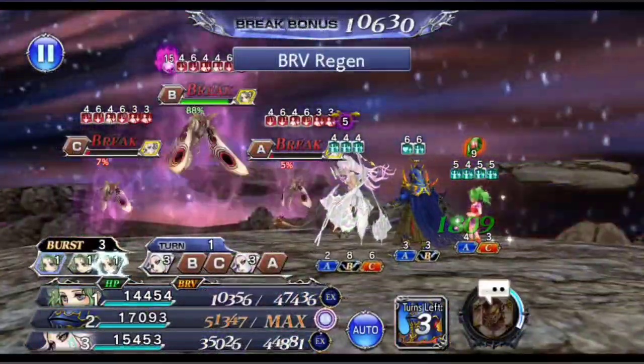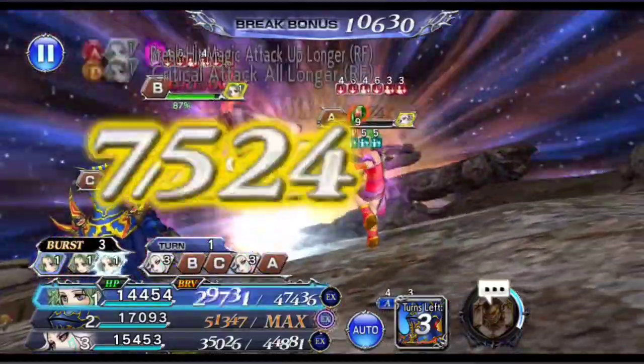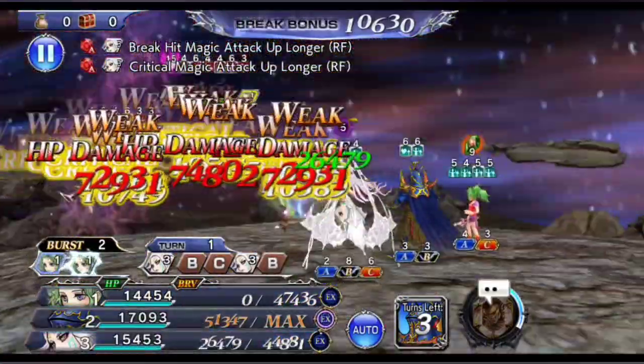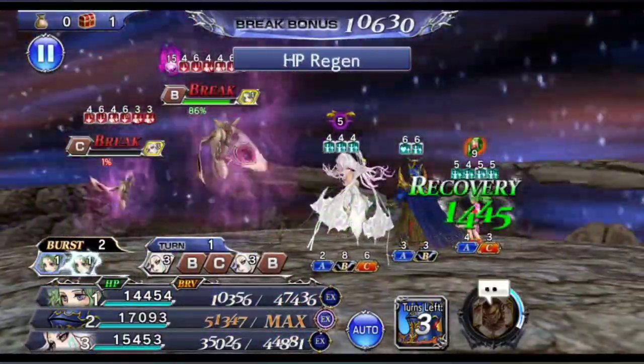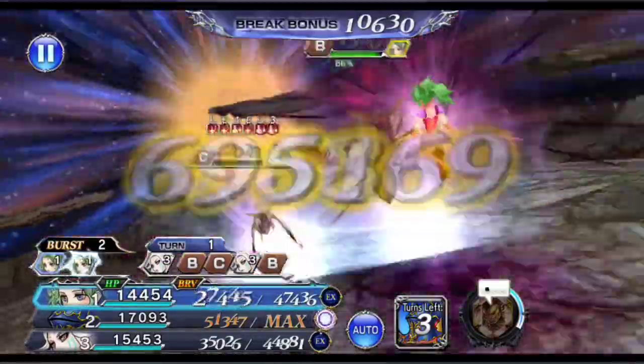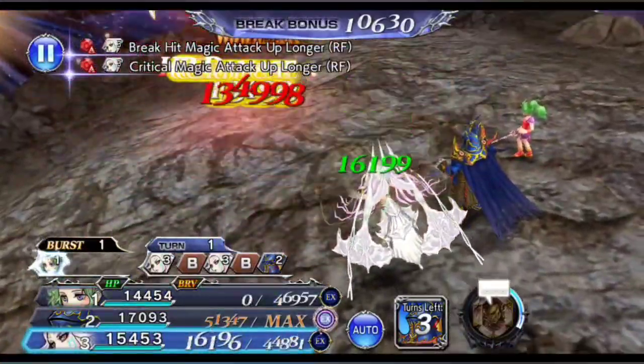Coming to Terra's turn, if you've broken the enemy in the correct order, Terra should be able to act right before the enemies get a turn. So I have her use Kurasame Base and LD call, one additional ability to proc one round of X-Def HP poison, and then I go straight into burst mode with Terra.